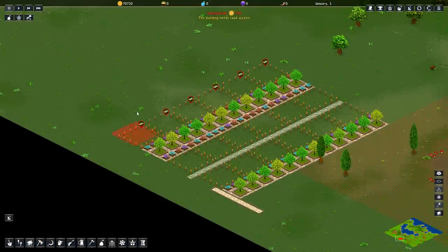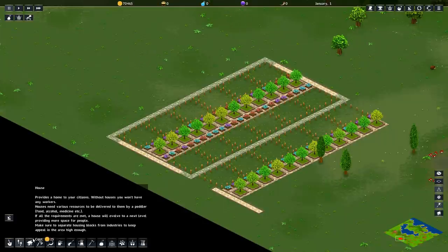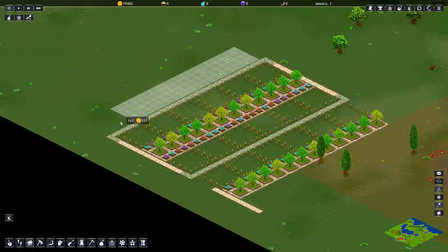We're going to get another line of houses right along here. Give ourselves a little road here and go ahead and link this road bottom and top, like so — and ourselves another line of houses.